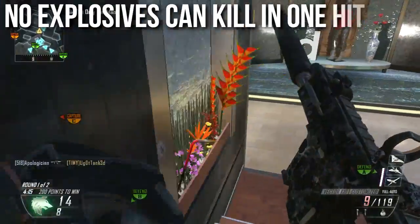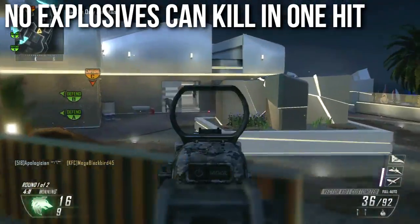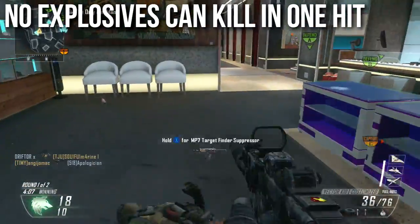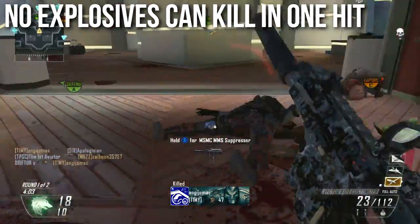What this means for you is that no normal explosives can kill in one hit — and I will say this again, there is an exception to the rule, so bear with me. No normal explosives can kill in one hit. You can sit on top of a C4, lay on it and stick your face in it, and the C4 will blow up and it will not kill you.